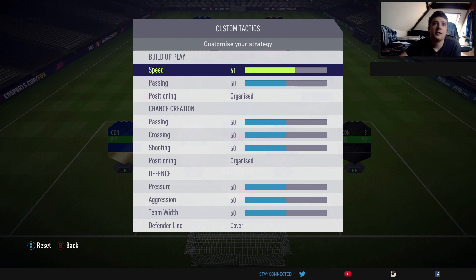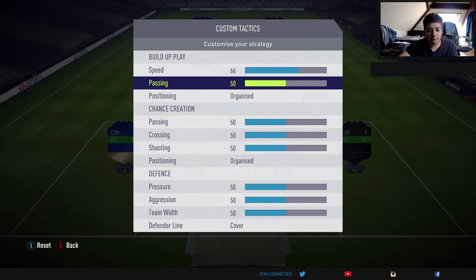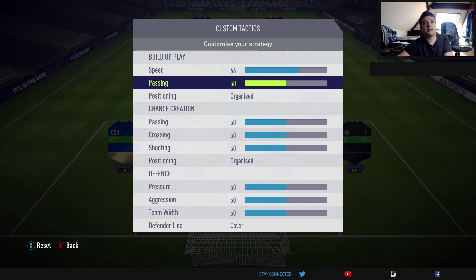You want fast build-up play, so I put the speed around 65 to 66. The lower that number, the slower the build-up play is — I play around 61 in my 4-4-2, but this is slightly quicker so it needs to be a bit higher at 66. For passing, because it's such a narrow formation, that needs to be lower at around 35, because you're not going to want to play long balls over the top when all your players are condensed. You want short passing, as it's a narrow formation.